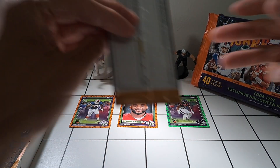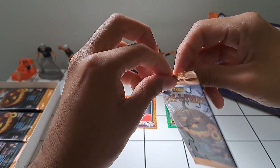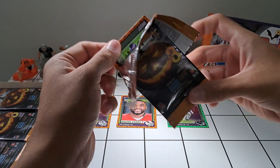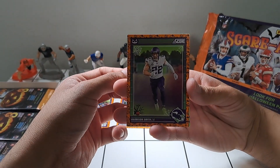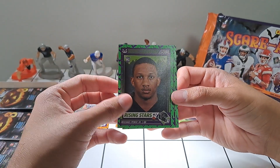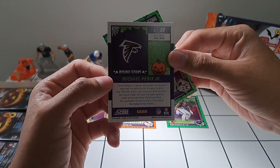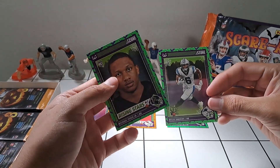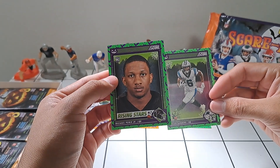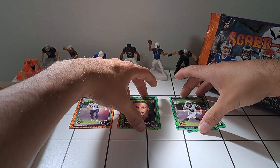Into our next pack — this is the one where we pull Jaden Daniels hopefully. We've got Harrison Smith from the Vikings, Michael Pennix Jr. — that whole situation with him and the Falcons was wild. No one expected him to go to the Falcons who had just signed Kirk Cousins. I honestly thought he'd end up with the Raiders. And you've got Miles Sanders here — it's a pretty cool card though, good pull.